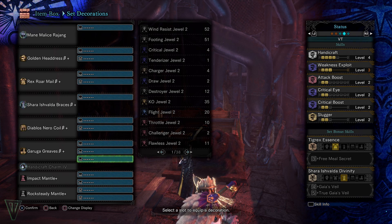The evade extender is just a result of decorations I have, and to be honest, I plan on making a better set once I get two more drain expert decorations, but this will do in the meantime.